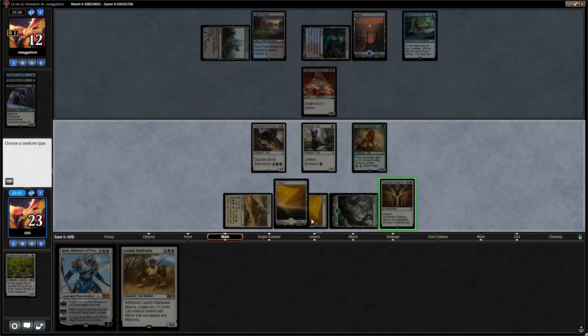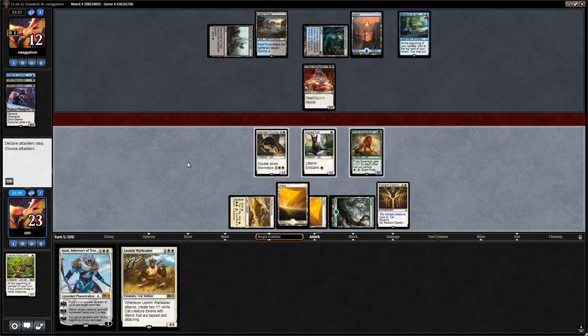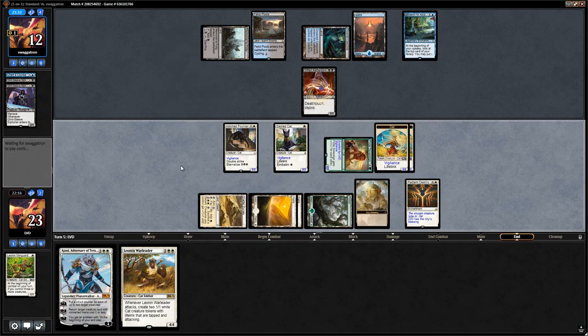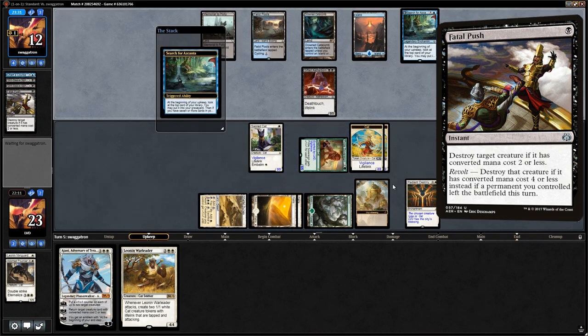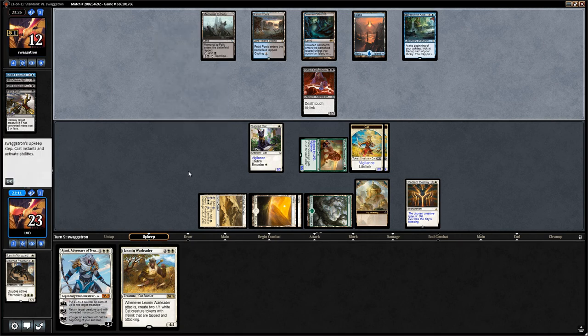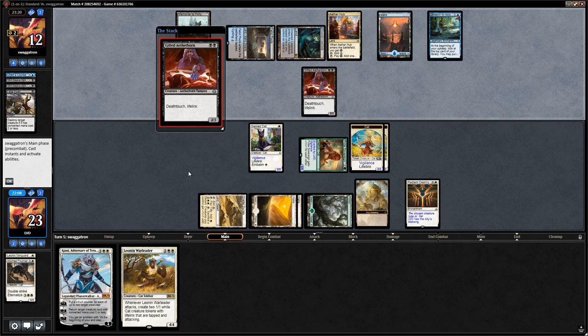We'll get to the City's Blessing pretty quickly. We exert Pride Sovereign right now — that puts us at 8 permanents, so we get the City's Blessing. We could have attacked with Pouncer to trade for the Aetherborn, but opponent plays Fatal Push, so that wouldn't have worked. They let us gain the City's Blessing by waiting on the Fatal Push. Opponent plays another Aetherborn.